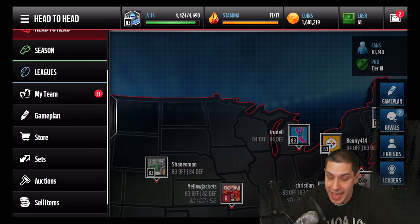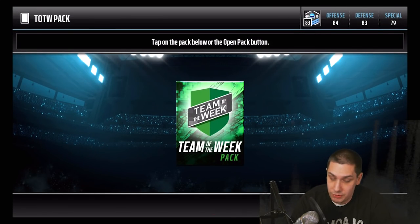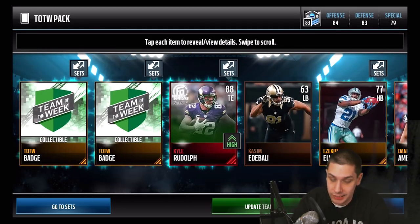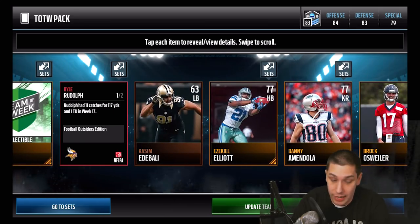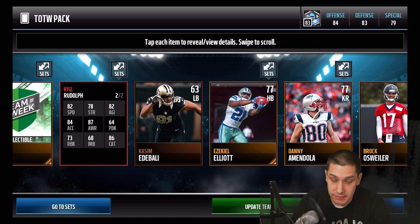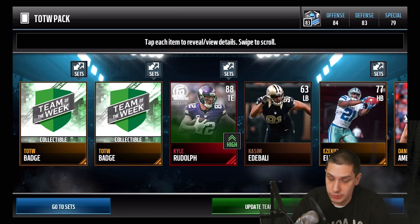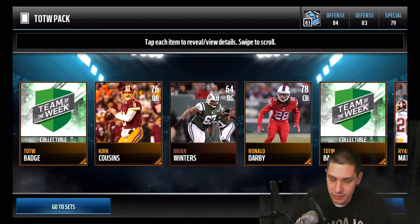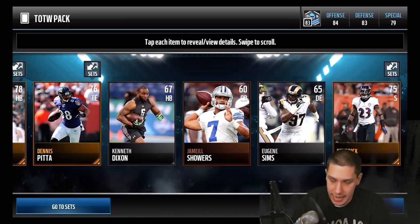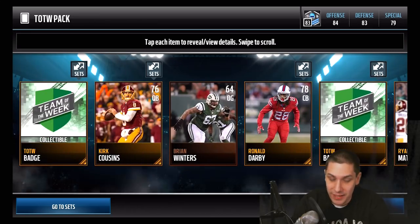We're going to open up one more Team of the Week pack and see if we can get anything, then do the set. Out of that pack we get a Kyle Rudolph Football Outsider — 88 overall, not bad at all, actually a pretty decent pull. Then one more pack for the hell of it — and we get Kirk Cousins. Nothing else of real value unfortunately, so that one was a fail. But what are you going to do?